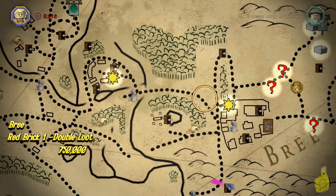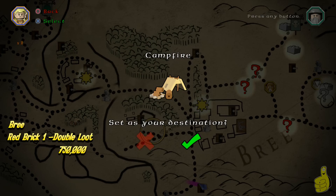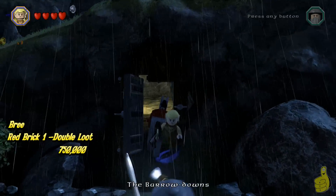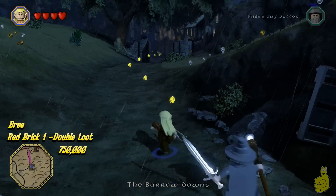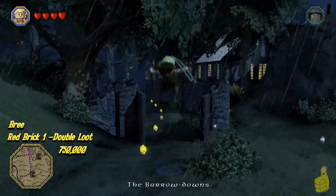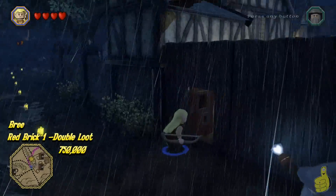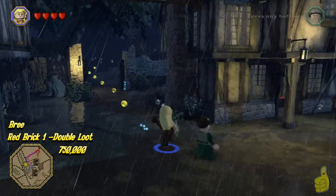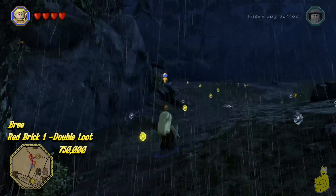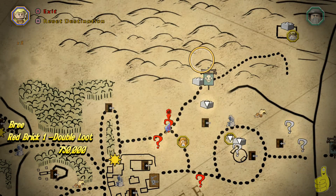If Mithril bricks are all you're after, go ahead and use the quick link down below in the video description to skip the other content. Here we are — we need to head to a campfire. We're following the yellow brick road inside, which is actually going to take us to a red brick quest for double loot. Hopefully you brought some money, because it's going to cost you three quarters of a million studs.